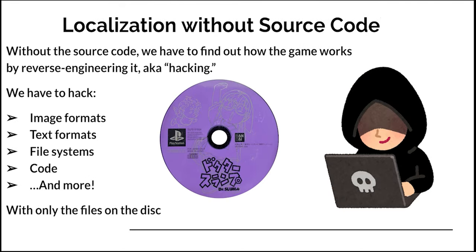Without the source code, what are we going to do? We'll have to resort to hacking the game. By hacking it, we mean figuring out how the game works on its most basic level so that we can trick the game into doing what we want. We'll have to hack its image formats, text formats, its file systems, and more.